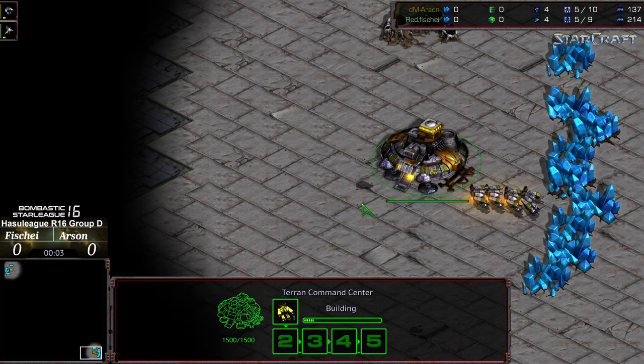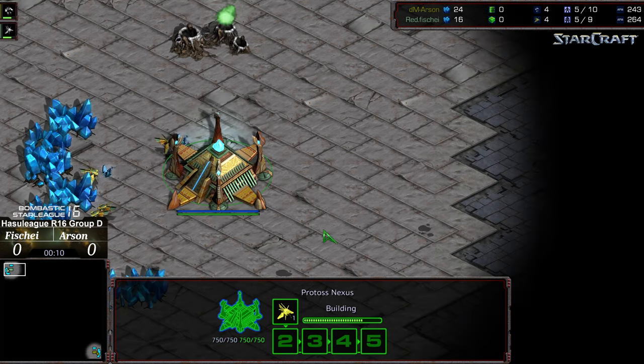Welcome to another commentary done by Diggity. Bottom right hand corner we have Arson starting as the mustard yellow Terran. Upper left hand corner we have Fisheye starting as the marine green — teal green — Protoss.